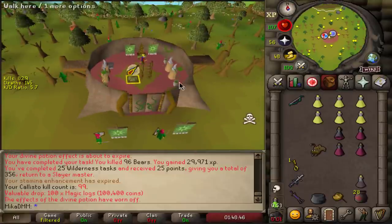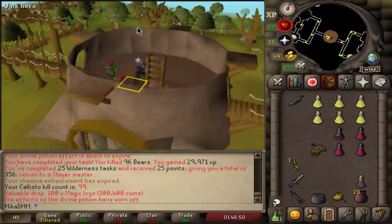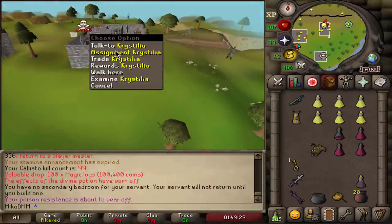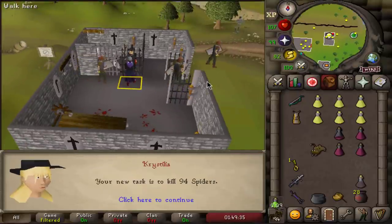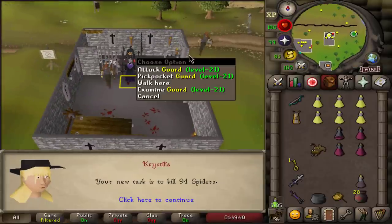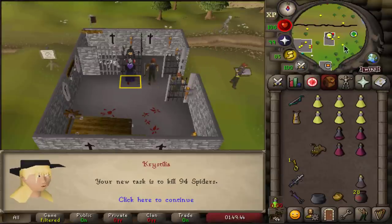Let's see what the next task will be. I'll do all the regular tasks as well, but if we get boss tasks, I'll obviously do the bosses. Looking forward to it. Okay, so we're going from Kalisto straight into Venanatis right now. Let's compare the two — it's basically almost the same amount as well. 96 Kalistos versus 94 Venanatis.